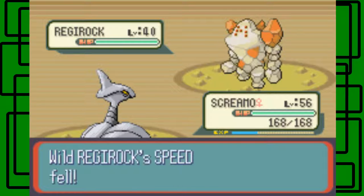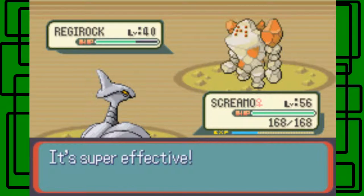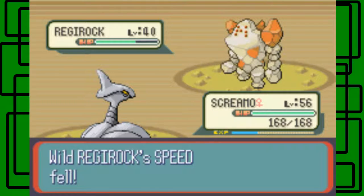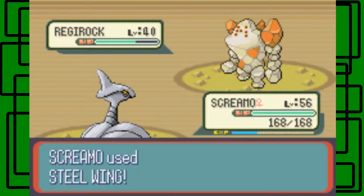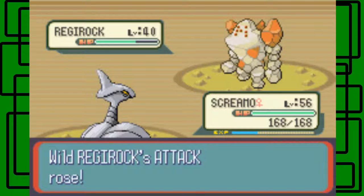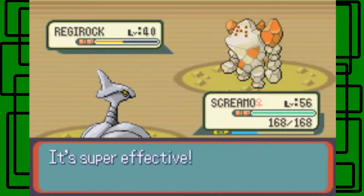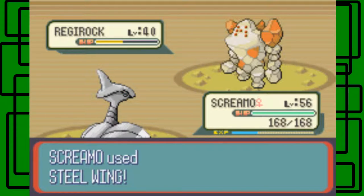Curse — so Curse will lower its Speed one stage, but raise its Attack and Defense stat one stage. Stealing hit that time, awesome. Since it got the boost in Defense, I guess it did less damage. Now it's raised two stages for Defense and Attack — of course, that's just great. Stealing is being annoying right now, to say the least. Stealing hits this time, good. It's only been using Curse — wow, like three times in a row. Usually it uses Superpower, Ancient Power, or Rock Throw by now, but whatever.